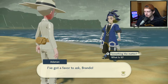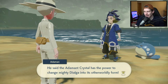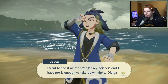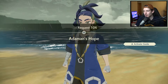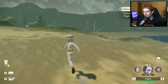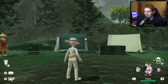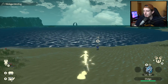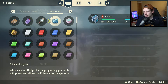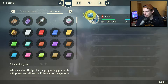We've got a favor to ask, Brando. It's about something my grandfather told me — he said the Adamant Crystal has the power to change Mighty Dialga into its otherworldly form. Oh, here we go. I want to see if all the strength my partners and I have got is enough to take down Mighty Dialga in that otherworldly form. So we did the same thing just now with Palkia, we're going to do it with Dialga. My Dialga admittedly is not nearly as high level, so this is going to be a lot more difficult. Level 67. Adamant Crystal — "when used on Dialga, this large glowing gem wells with power and allows the Pokémon to change form." Let's hit it.